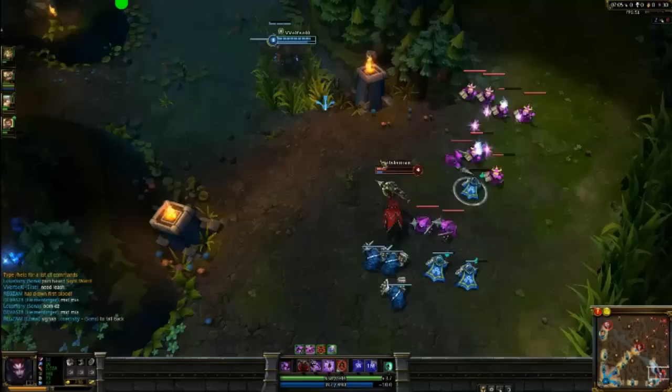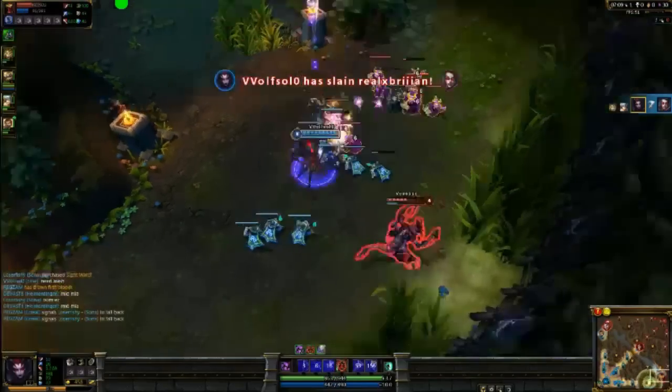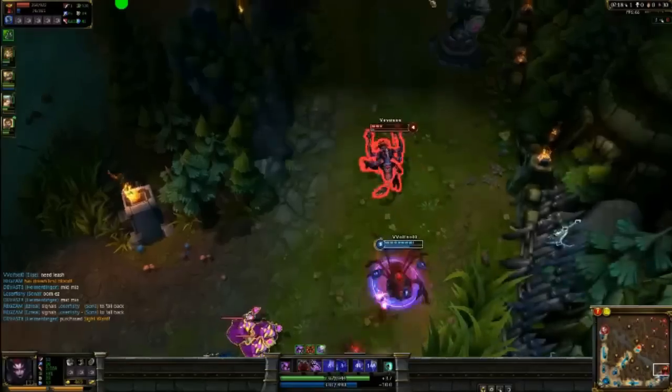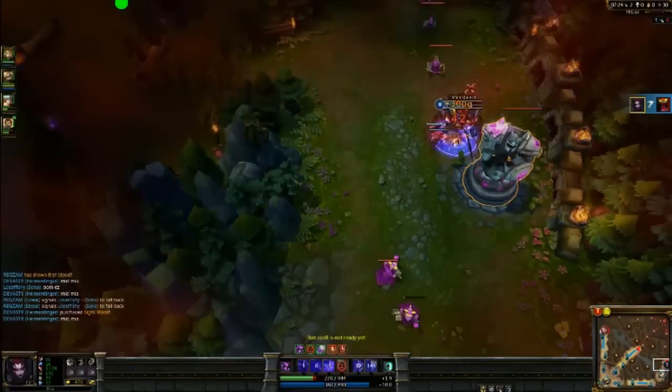I typically like to gank. Here's just an easy kill on bot lane — I went down there only to get Vayne, knowing I'd be able to knock her out. But then I didn't even see Cho'Gath in the bushes, so I chased after him, knowing at this point I was going to be tower diving. But I've got a little secret in mind, which is very useful and something everyone should remember.